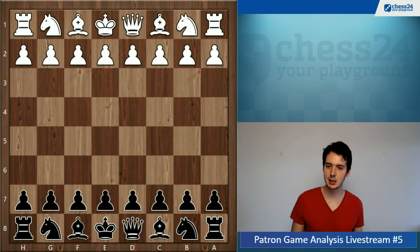This was a game by King Hunter, who was playing with the black pieces. Let's begin. There's quite an interesting choice here on move two by white: a3.